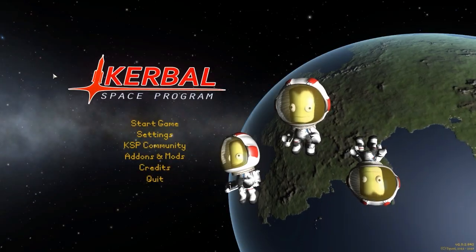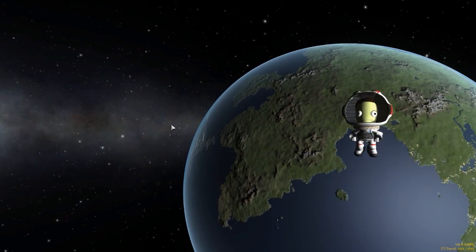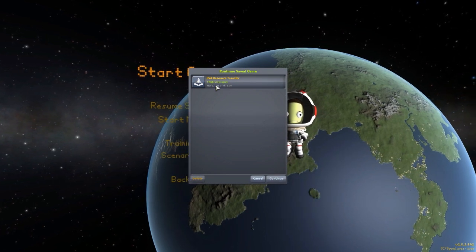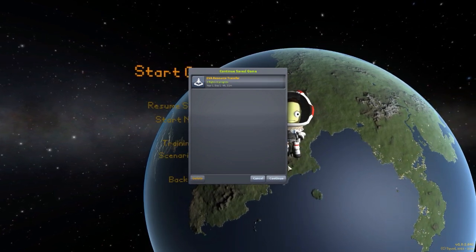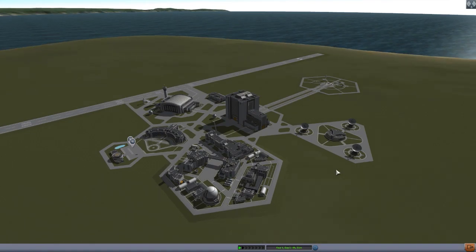Hello everyone and welcome back to Kodabo Space Program, where today we are having a look at yet another wonderful mod, this time in the form of EVA Resource Transfer, which is being made by forum user dMagic. What this glorious little piece of work adds into the game is a method of transferring resources while on EVA, as the name would kind of imply.